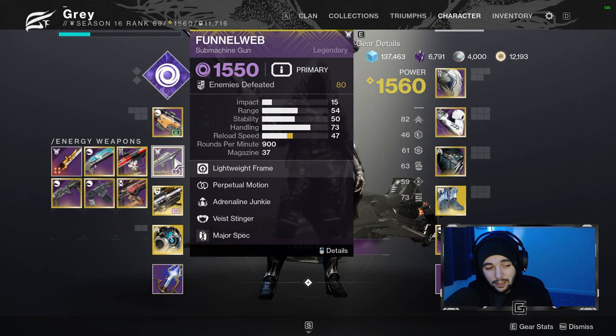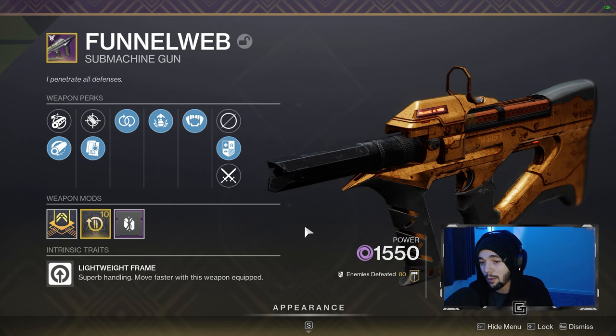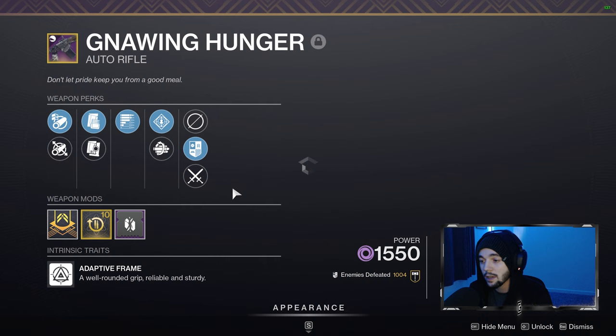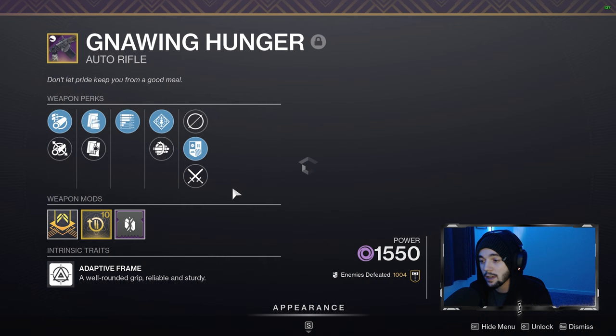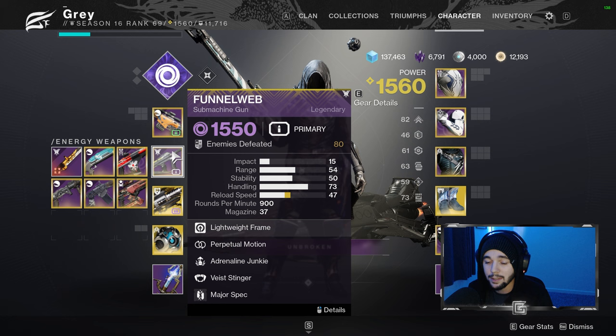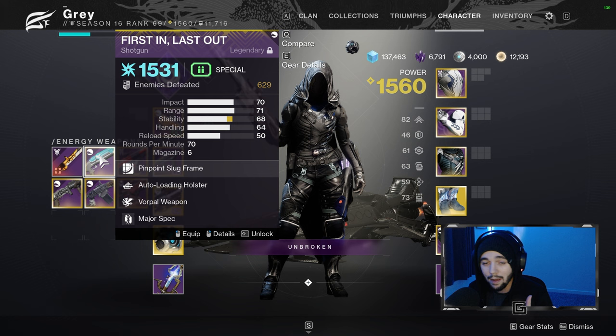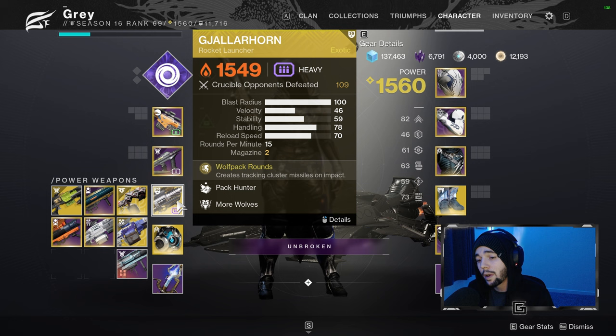As far as energy weapons go, the huge thing right now is void primary weapons. You want to have something like this Funnel Web — this thing is an absolute beast, it's got Perpetual Motion and Adrenaline Junkie. But any void primary will do, something like Gnawing Hunger. These are great weapons for this entire season and they'll be really strong in the raid as well with volatile rounds. You also want some special weapons here — Null Composure is great for DPS, Cartesian Coordinate is another really good one. You might need a good slug shotgun; these do really good damage. If you have Divinity on the boss and can get close enough for slug shotgun damage, they do incredible DPS. I also recommend having a blinding grenade launcher here as well.